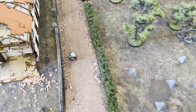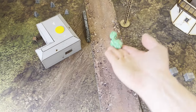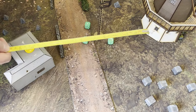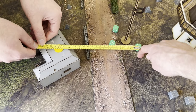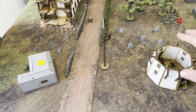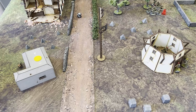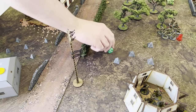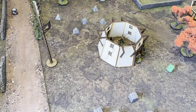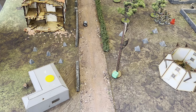The scatter points right towards the windmill — 3D6, so it's eight inches. I destroyed a telegraph pole. The blast of eight inches was enough to cover the guys inside the building and those inside the bunker, but not me. Robin rolls a two, so I get D3 pin markers on that unit — I roll a two, so two pin markers.